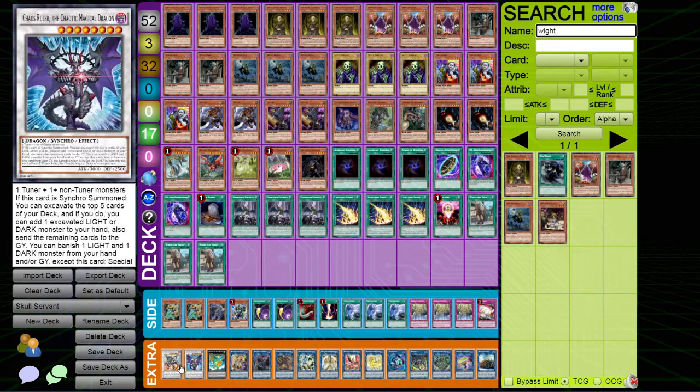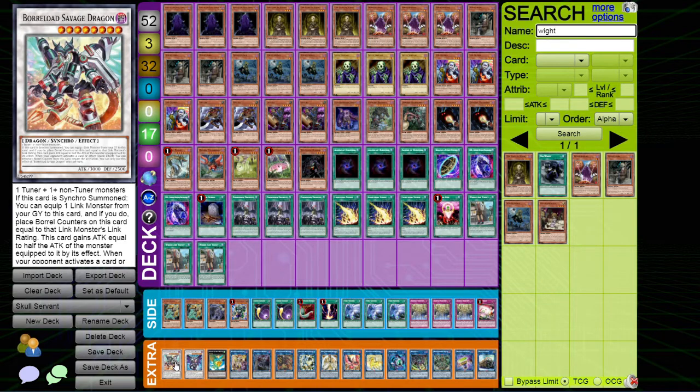We've got Access Code - it's just Access Code, you know. Barricade Borg is just a discard outlet. Avenger and Leviair I've honestly never needed, so I could easily swap them out - if anyone has suggestions please let me know. Chaos Ruler I've used a couple of times just to get big damage, it's a 3000 body that can send things to grave. Savage is there for going first but no one has ever made me go first - every single person has made me go second.